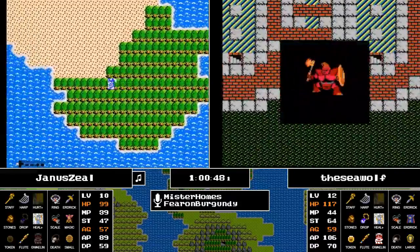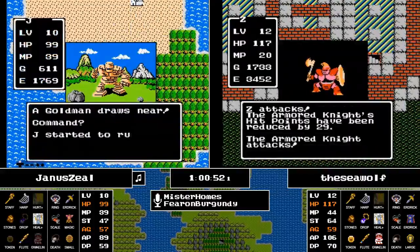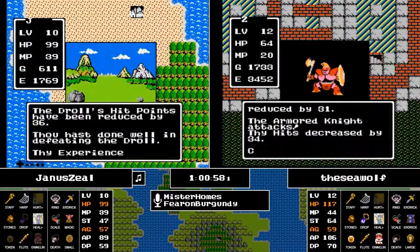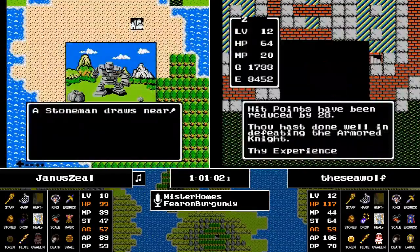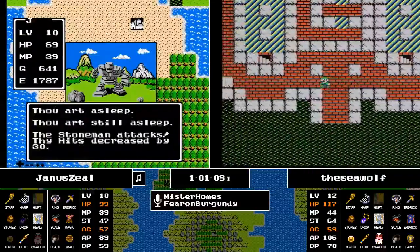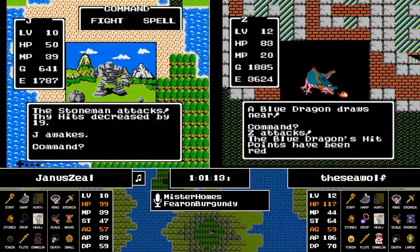The Demon Knight had more hit points in childhood memory, but apparently not. Now the Seawolf has picked up the Rainbow Drop after finding the token in the overworld and is in Charlock Castle. He runs into and takes out an Armored Knight — the AK-47, as it is known in the community — because it hits like one.